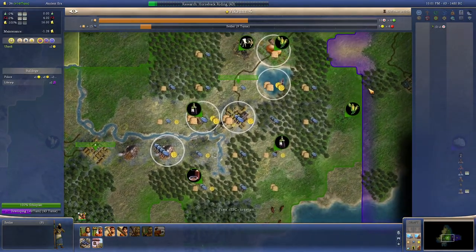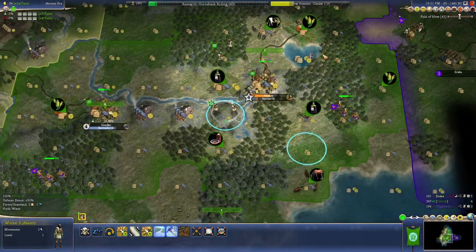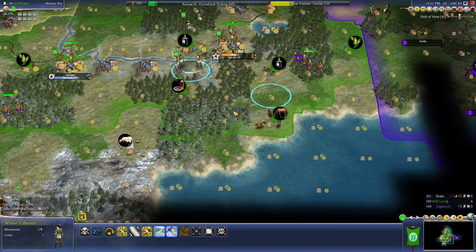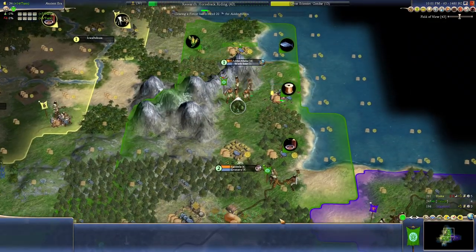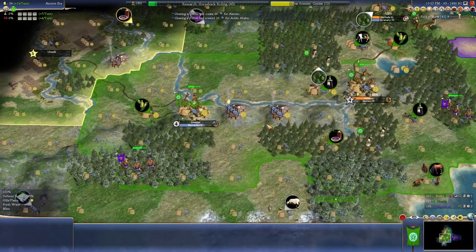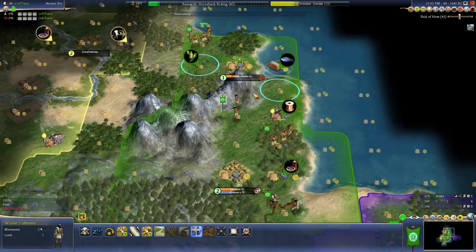We don't have to do that right now. What we could do is just chop the settler and then get the horses. Workboat for Addis Ababa — one turn, perfect amount of hammers. That was well planned, excellent, go me. Yeah we've definitely pushed our expenses up a bit, but should be okay now with the addition of that.